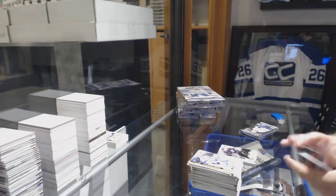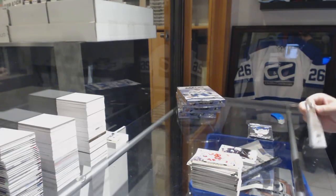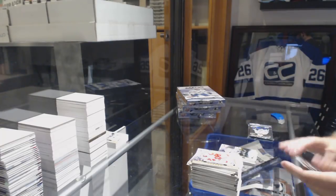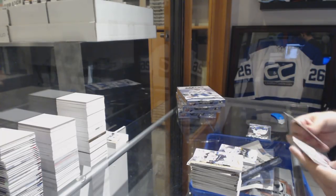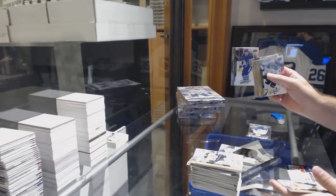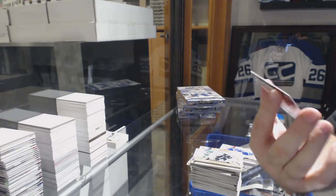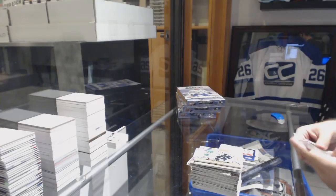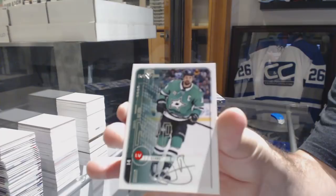Base packs. It looks like you can get about one or two base packs in a box, which is not too bad. We've got Vasilevsky for the Tampa Bay Lightning, silver script. We've got a Travis Dermott rookie for the Maple Leafs and a Kuznetsov player credentials for the Caps. And we've got a retro for the Dallas Stars, Jamie Benn.